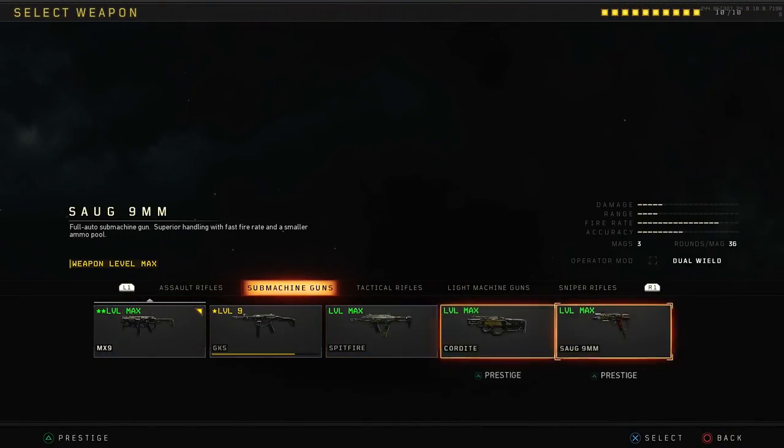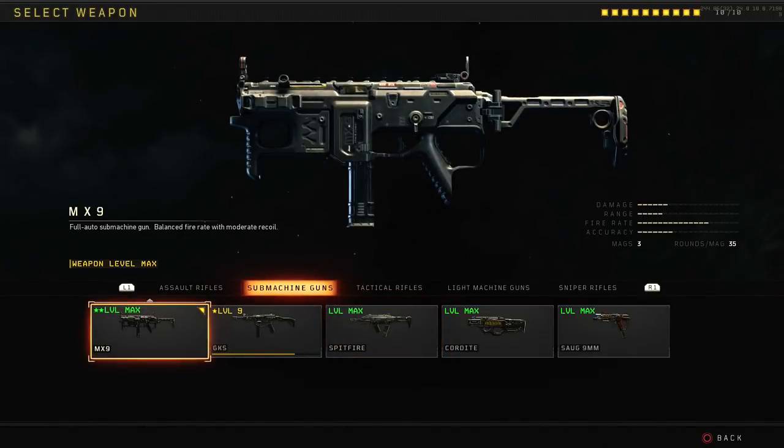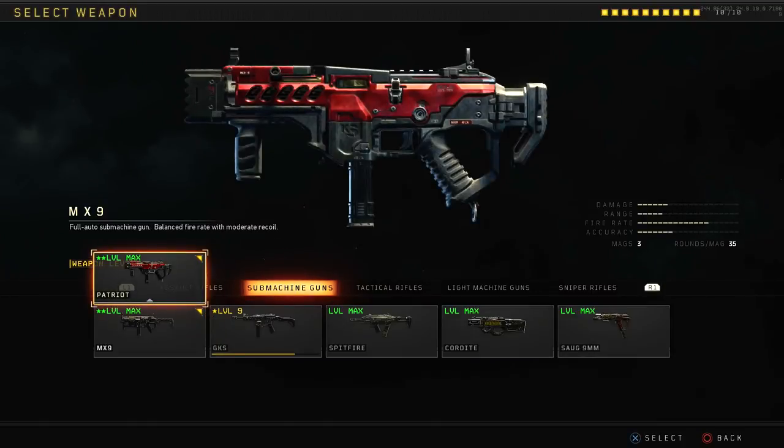Go to the weapon that we just talked about, the MX-9 or the Strife Pistol. Select that weapon and then press up on the D-pad. You should see a variant pop up. For example, the Patriot is right here above the MX-9. Once you select this weapon, that will be the one you use in game.